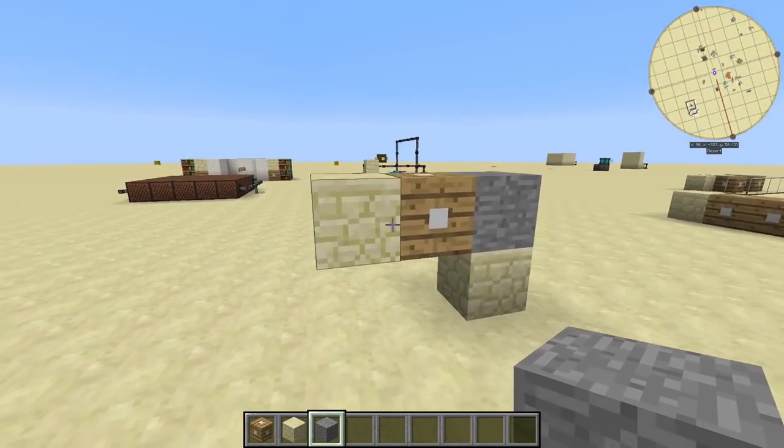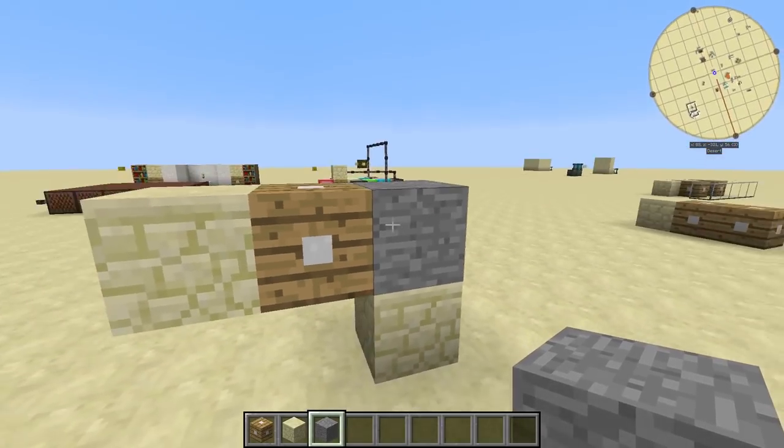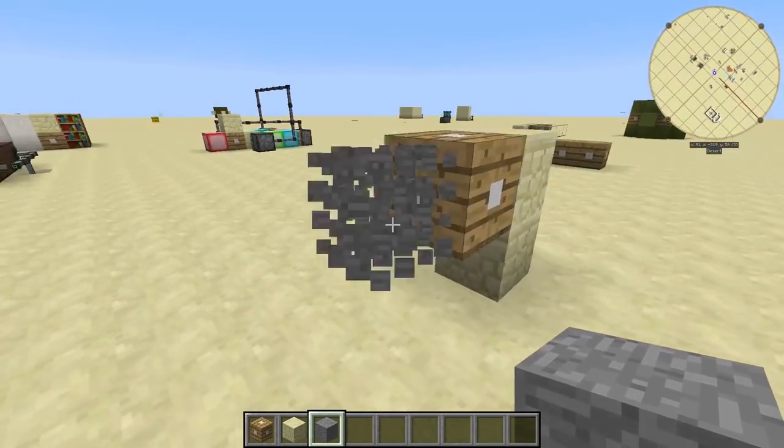And you can see right here, when I place the stone down there, even though the stone is technically right here, you can see that it has switched out so that it looks like sandstone.